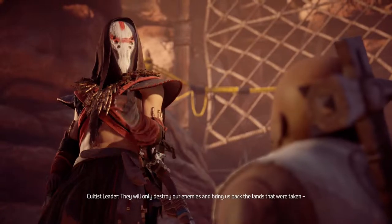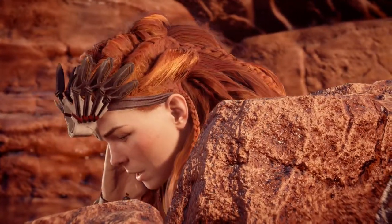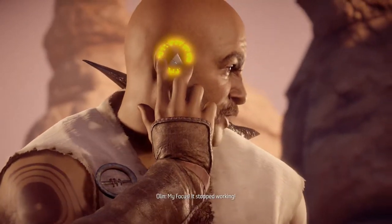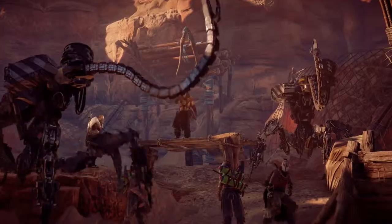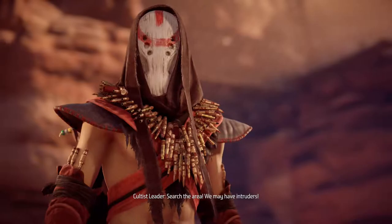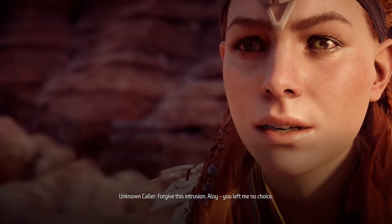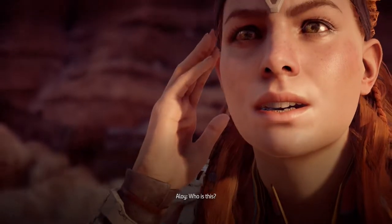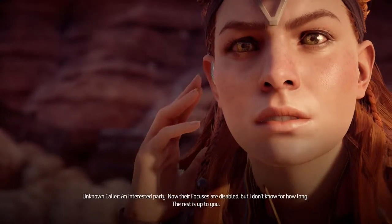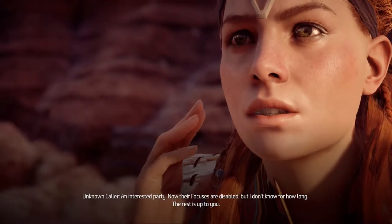In-game dialogue: 'Destroy our enemies and bring back the lands that were taken from us.' 'Stop working — we may have intruders.' 'Forgive this intrusion, Aloy. You left me no choice.' 'Who is this?' 'An interested party. Now the focuses are disabled, but I don't know for how long. The rest is up to you.'